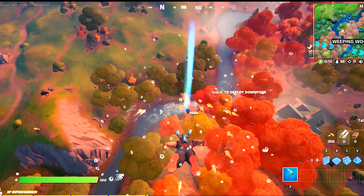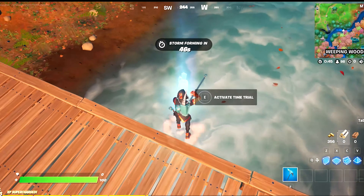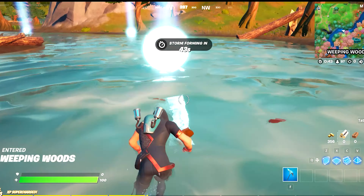You want to start by landing at the bridge just north of Weeping Woods. Once you get there you'll see a stopwatch on the water. Activate the stopwatch and dive on in.